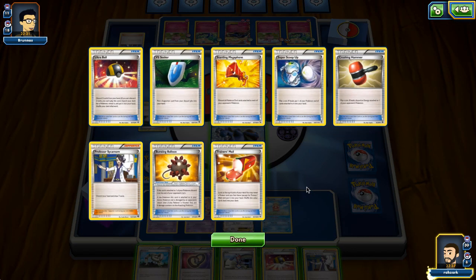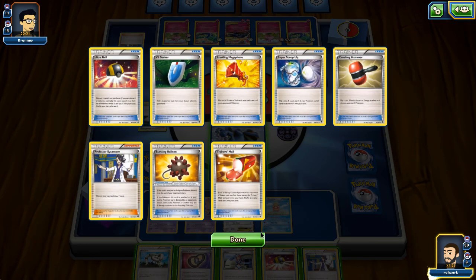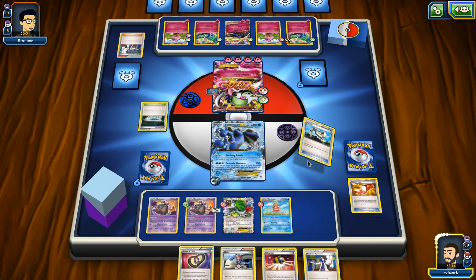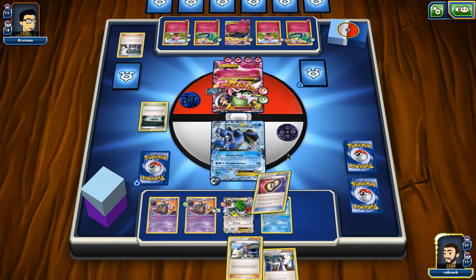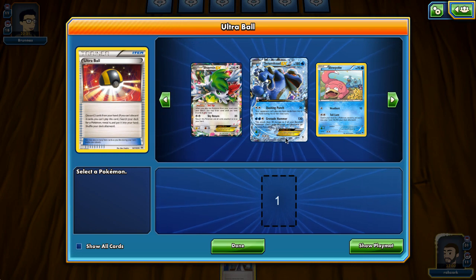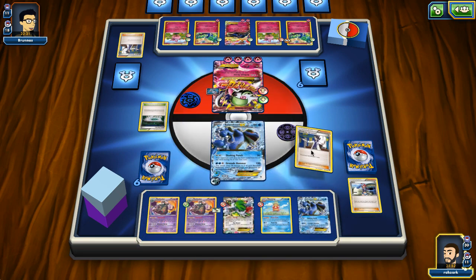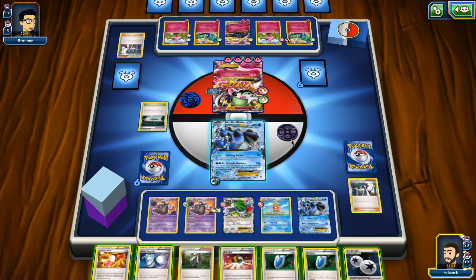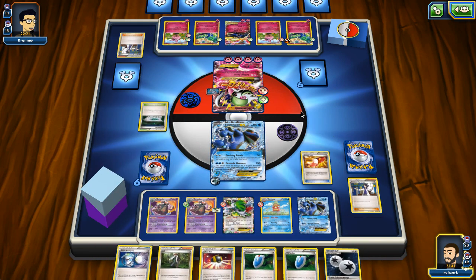This is a pretty rough turn for us. What we want to do is get rid of all the energy from the opponent's Gardevoir so they cannot use it on Seismitoad, otherwise it's going to be a really hard game. I'm going to shuffle our Bursting Balloon, play Ultra Ball, and grab another Seismitoad in case my opponent kills our active one next turn. Then play Sycamore and draw seven cards. We have a Super Scoop Up which means we can use Royal Flash again if we hit heads. Let's play Trainer's Mail first - I'm going for Lysander.